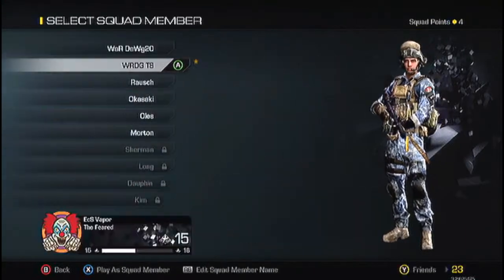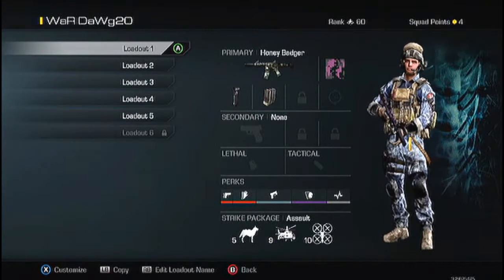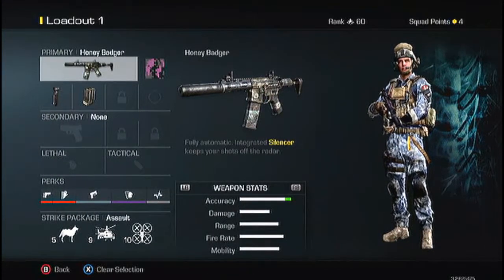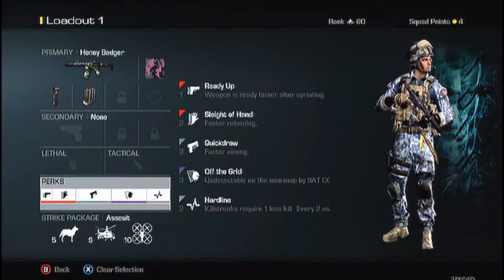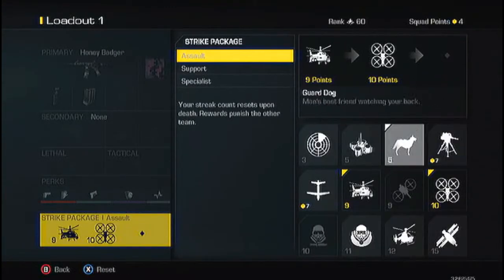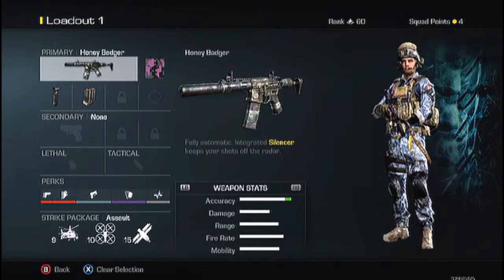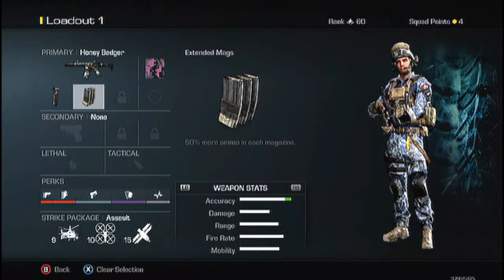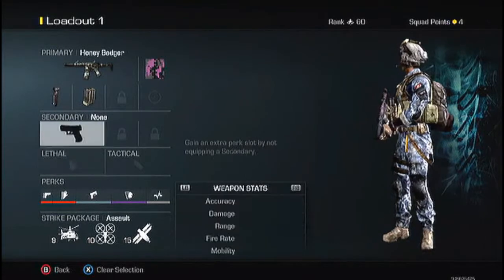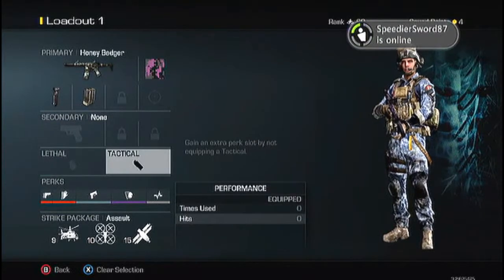My first class setup is my favorite right here. I have the Honey Badger — you can have whatever primary you want — but I have the best perks and I think the best score streaks. I have the Honey Badger because that's my favorite, and I recommend foregrip and extended mags for every gun except snipers.